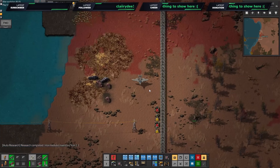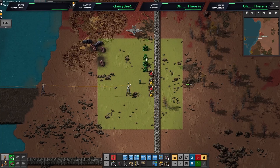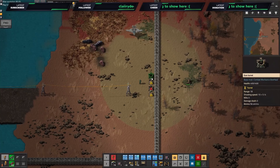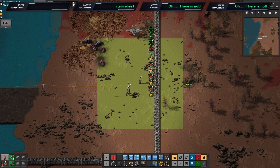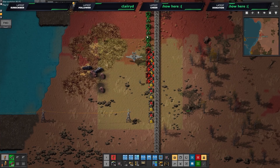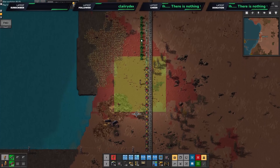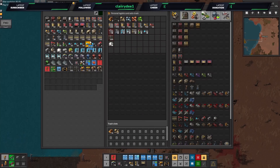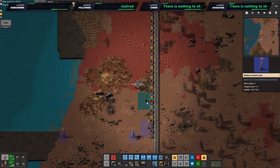Let's start from here — gun turret, laser turret, gun turret, laser turret with space in between. I don't have speed module 2 research set up yet. Let me copy and paste this. That gap looked huge — probably wasn't. That looks better now.